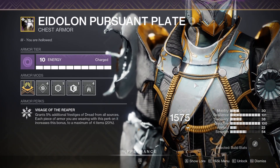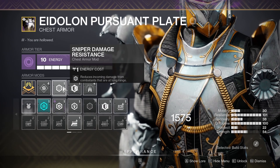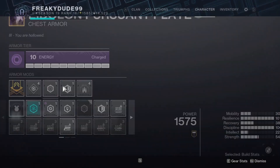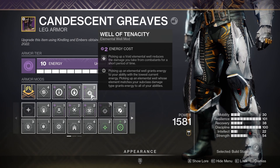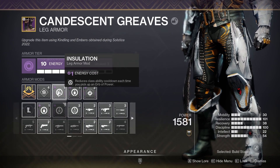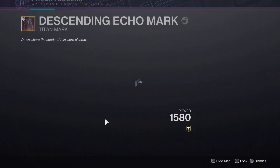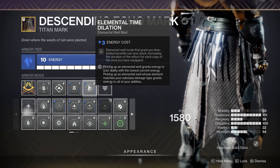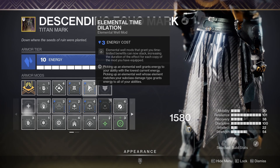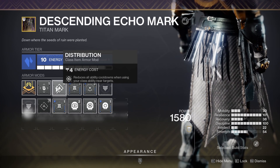Moving on to the Chest we're rocking Foetracer as well as Concussive Dampener and Sniper Damage Resistance. Next up with the Legs we're rocking Void Energy to access Well of Tenacity, as well as Better Already and Insulation. And finally with the Class Item we're going to be rocking Elemental Time Dilation so our Well of Tenacity lasts longer, as well as Utility Kickstart and Distribution.